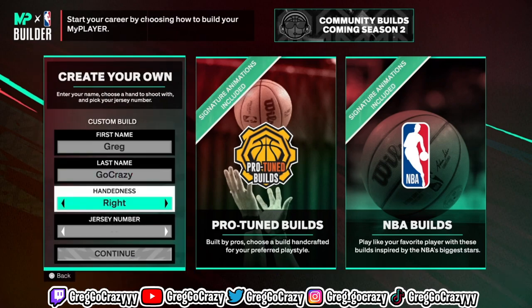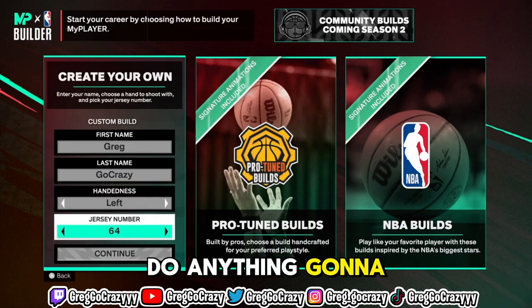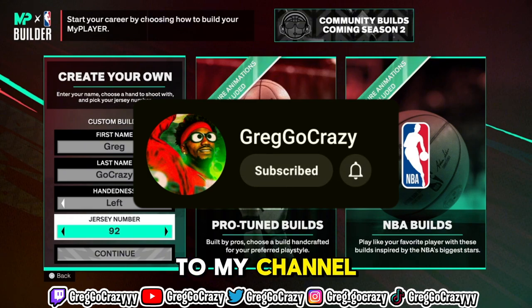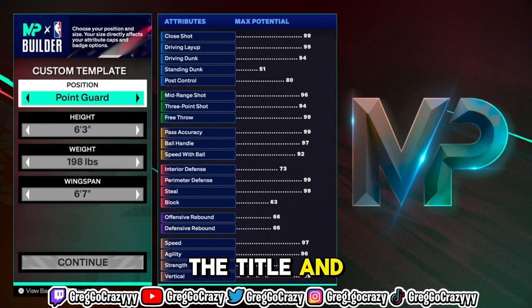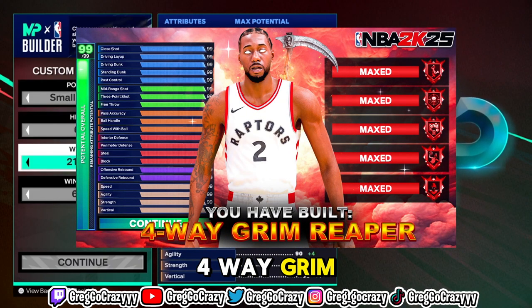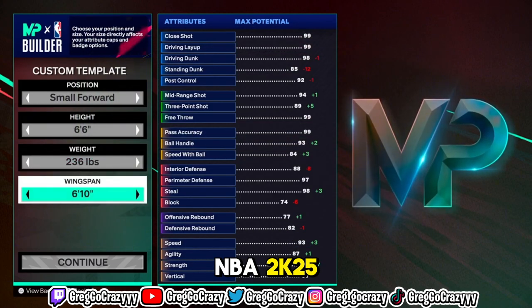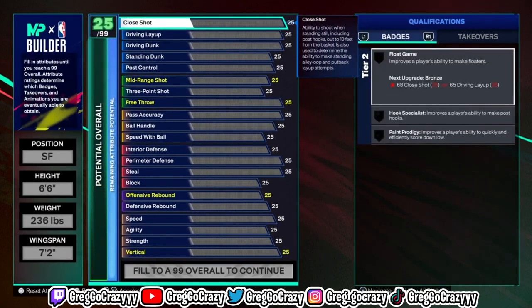What's good YouTube, it's your boy Greg, go crazy. We are back here with another video. As you can see by the title and the thumbnail, I will be showing you how to create a four-way Grim Reaper lockdown build on NBA 2K25. Y'all know if I post a video out there for a build, the build is not going to be too bad.